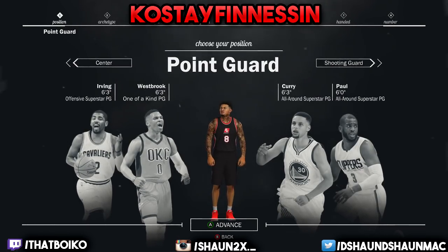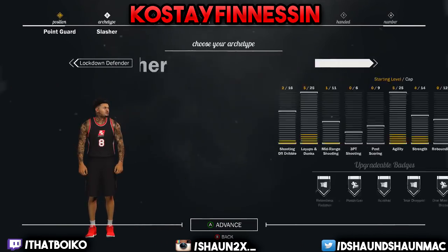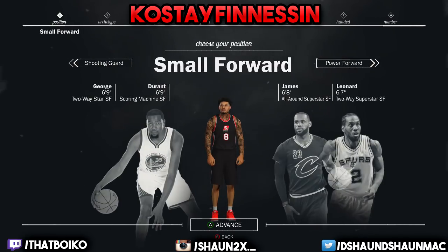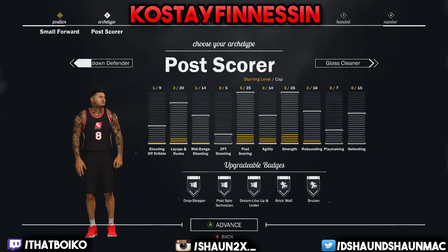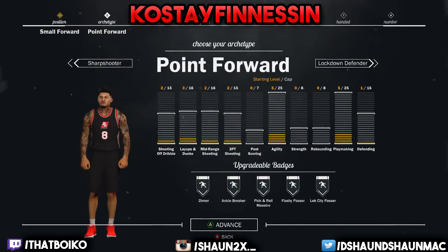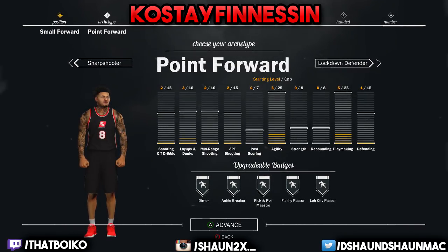What you guys want to do is make a point guard — wait, my bad y'all, don't make him a point guard, make him a small forward. After you make a small forward, go to archetypes and make him a point forward. This is the new demigod best position ever — it's the same as a point guard playmaker except you can be 6'9".